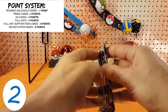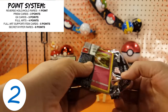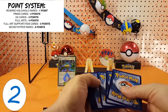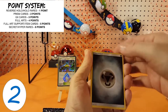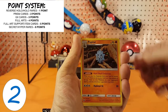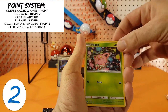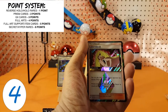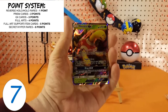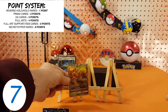On to pack number two. We have steel energy. Trumpeak. Pupitar. Lampent. Cutiefly. Hopip. Eevee. Hopip again. Pickypeck. Another Prism Star with the Luzamine — very nice. And a Shuckle GX to finish it off in the rare spot. We are gathering a few points here, very, very nice.